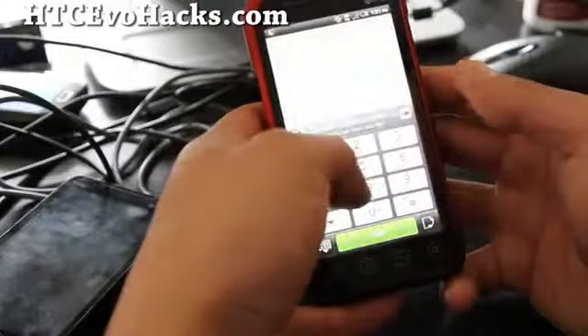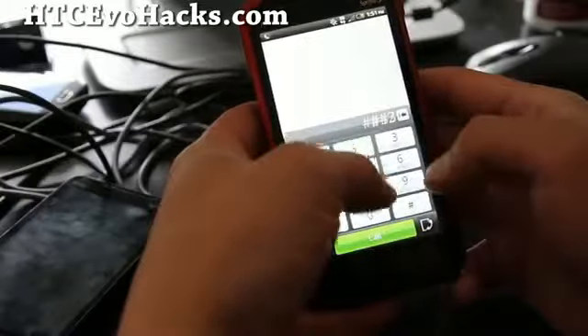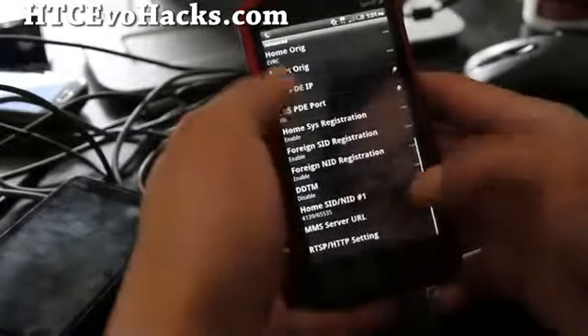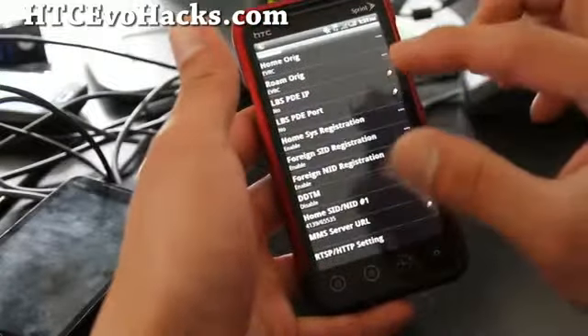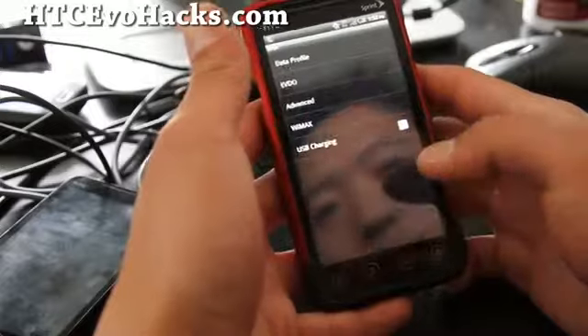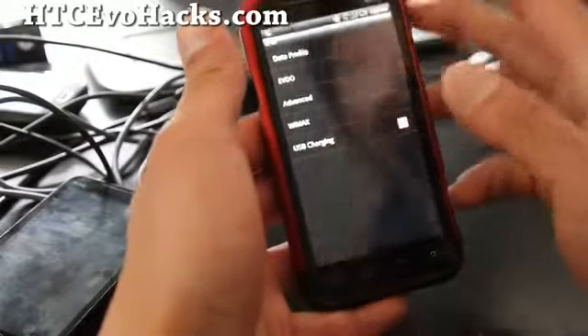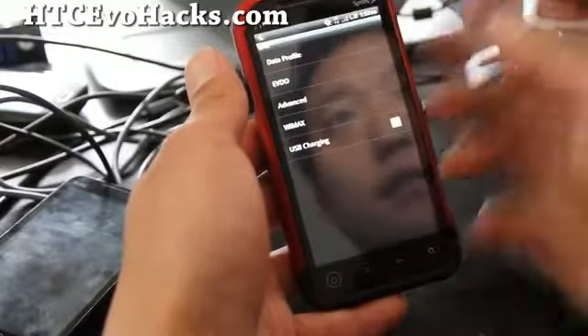Then what we're going to do is go to our phone and type pound pound 3282 pound. It will ask you for the MSL code, but I already did it once so it's not asking me. You should come to this screen, and after you enter the MSL you'll be able to get into this menu.